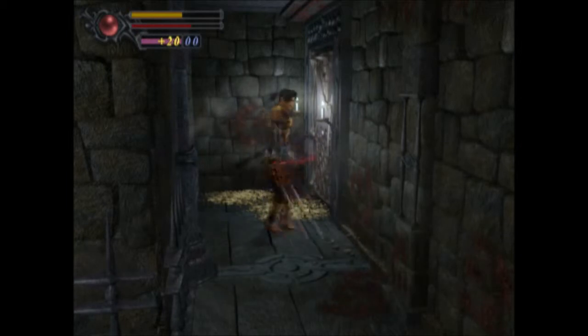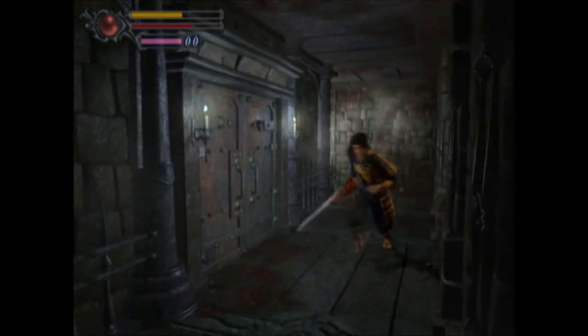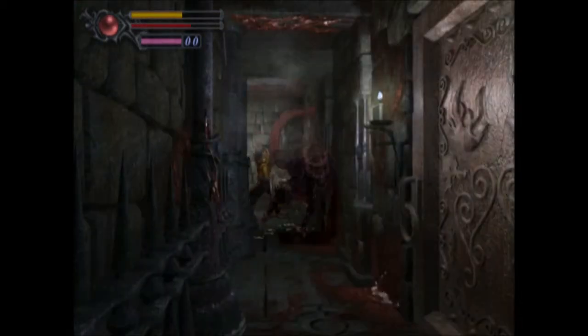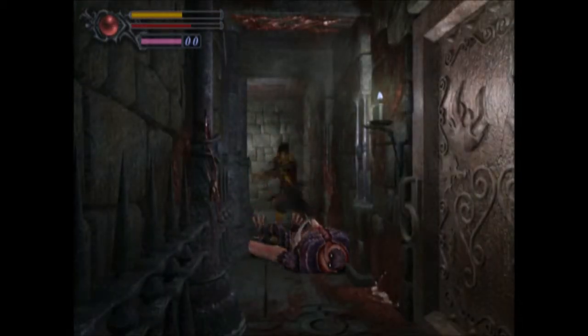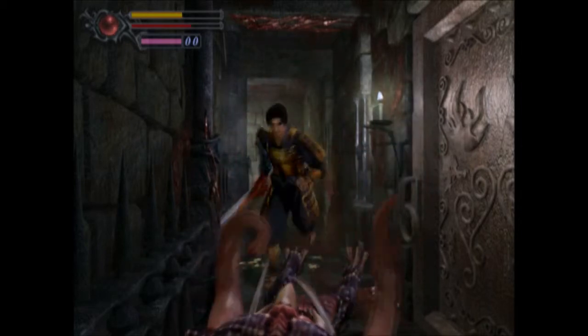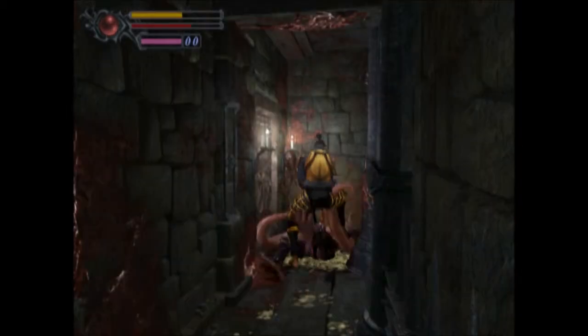You don't want to do too many swipe attacks because they will split. You have to use the poke, the uppercut, and the stab on the ground — that's the easiest way to kill them.